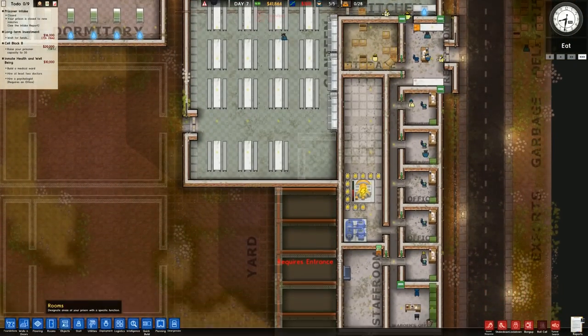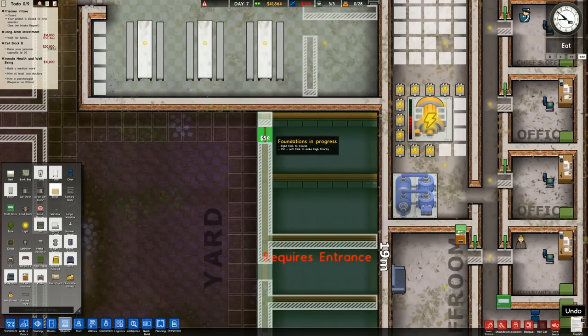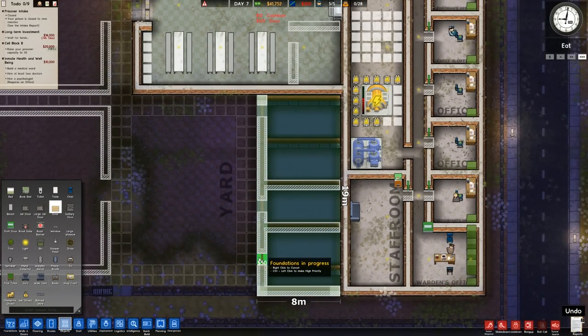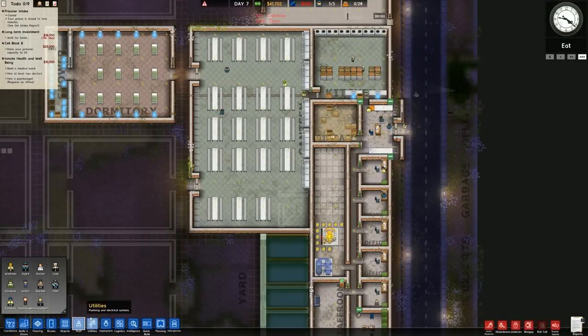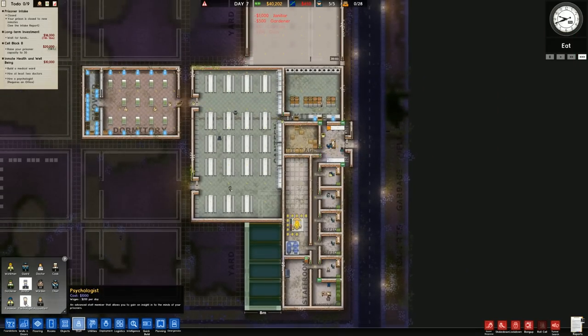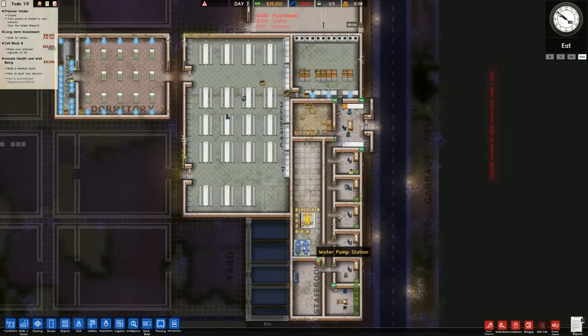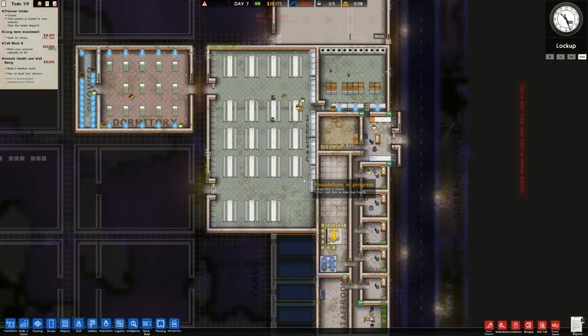Speaking of cleaning, we definitely need some of that. Let's place a standard door in there. We want to go to staff - a gardener, two janitors, and a psychologist, because we are focusing on inmate health and well-being. So we're going to make this a temporary medical ward, then we'll build it and close it and do the usual stuff.